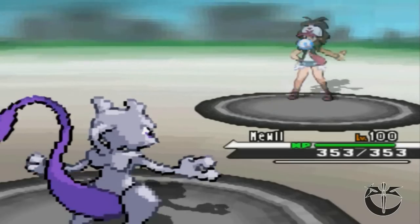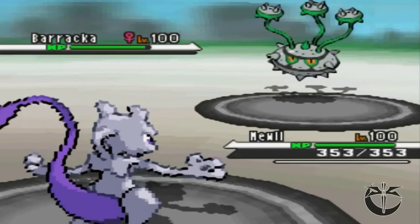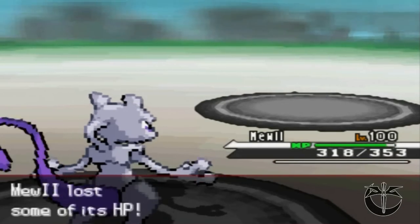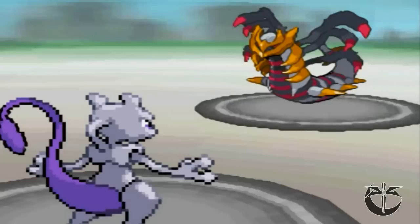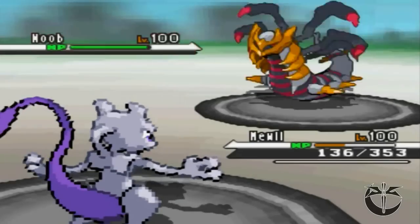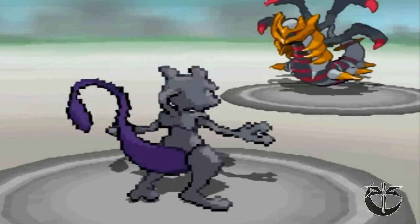I lead off with Mewtwo and he leads off with Pharaoh. I could try and set up here, but I'd rather just get rid of this thing right away, so I fire blast, and thankfully that gives me an early lead. He sends in his Noob. I don't want it subbing up on me so I stay in, but he goes for the shadow sneak and that does a lot of damage. I manage to live and get off a psych strike, but another shadow sneak and down goes my Mewtwo.